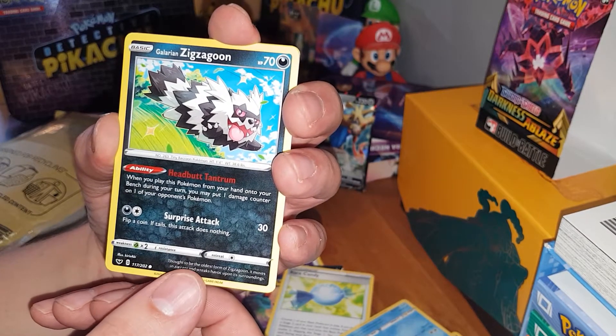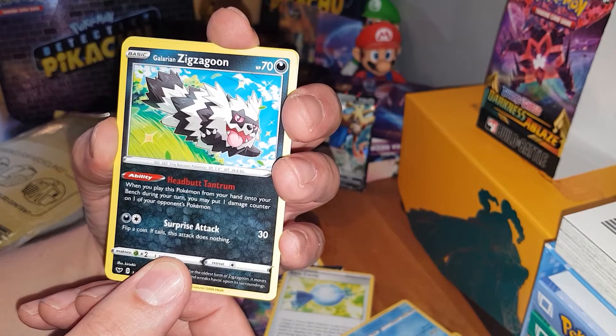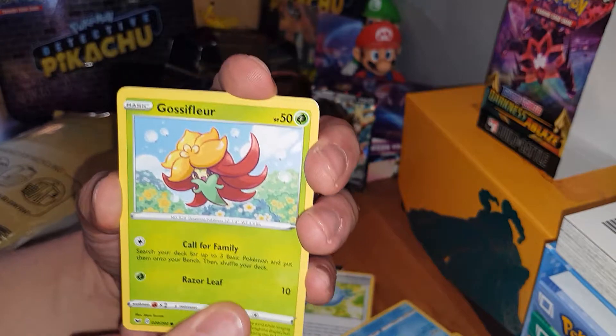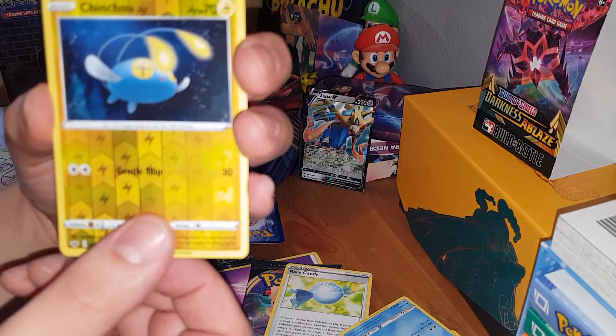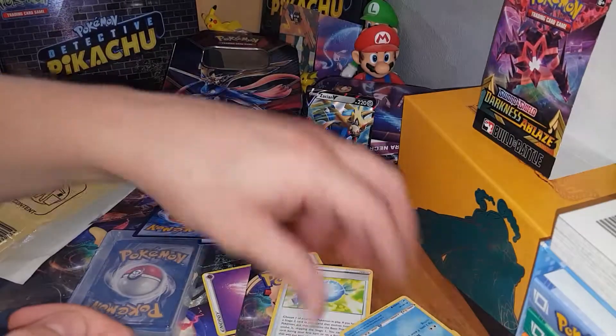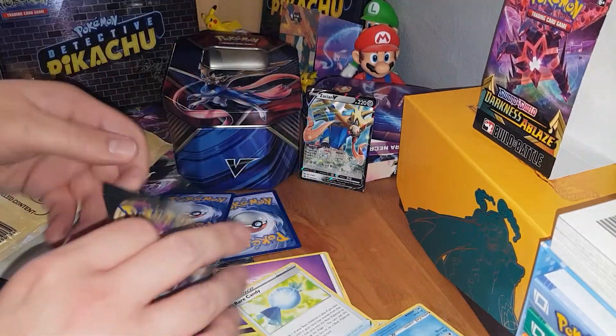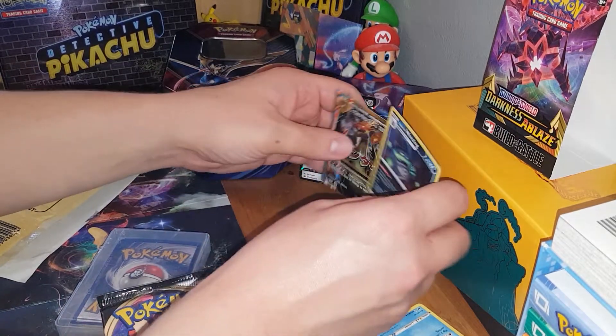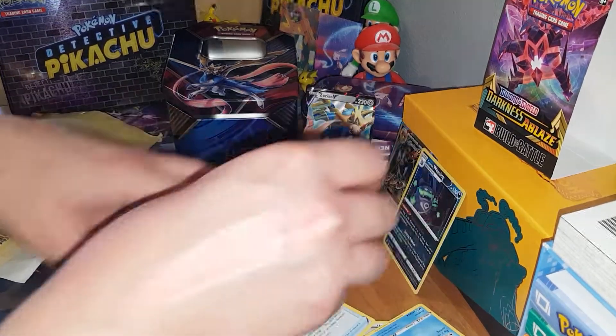Headbutt Tantrum: you play this Pokémon from your hand onto your bench during your turn and you may put one damage counter on one of your opponent's Pokémon. That is really useful in the game. Reverse holo Chinchao and a Corviknight. I'm super happy with these pulls. Let me reset my display over here and put these guys where they're less likely to get knocked over again.